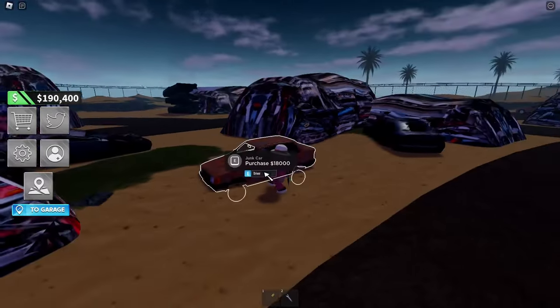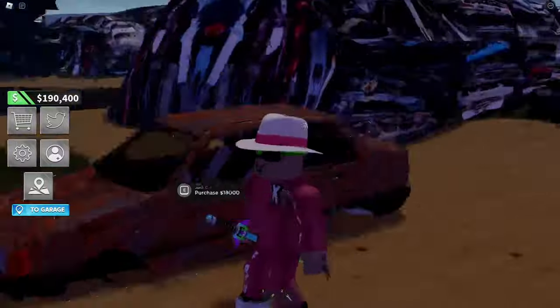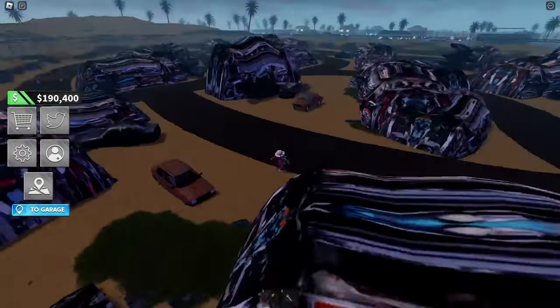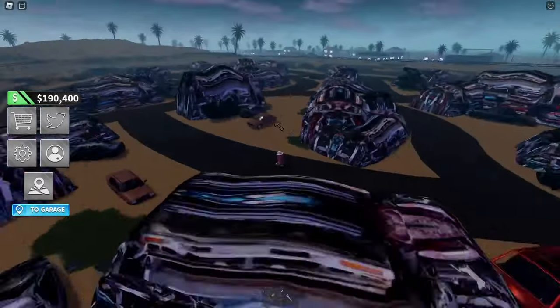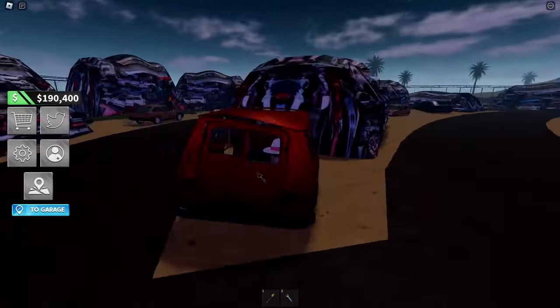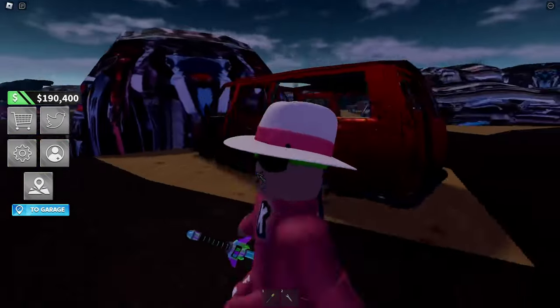We only have almost 200,000. This car's wheels are stuck in the ground and they're asking 18,000 — I don't think I want that. Oh wait, there's another van right here. This is actually not bad looking. How much are they asking? You can't even purchase this vehicle — it's just here for looks. Are you serious?